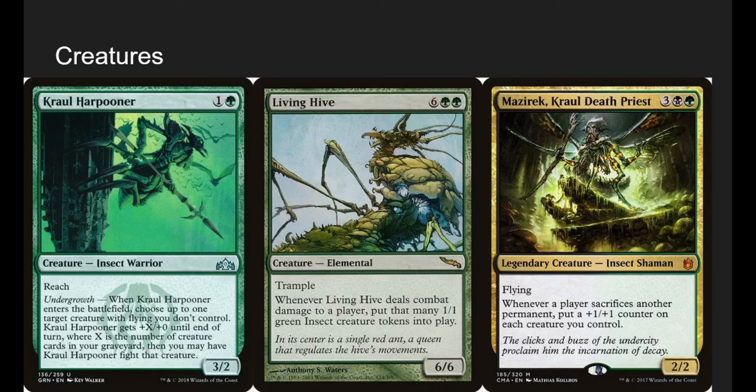Cruel Harpooner is a 2-mana 3-2 with reach — a great rate. When he enters, choose up to a creature with flying, and they fight. He typically takes a flyer down with him, and since we can cast him from the graveyard it doesn't really matter. He's like weird removal in a way.